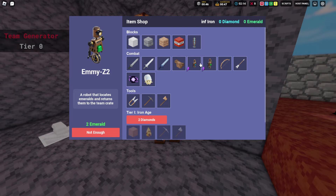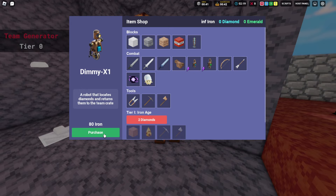If you go to the shop, you can see you have two different robots you can buy for yourself. The Demi X1 only costs 80 iron to purchase from the shop, and the MEZ2 will cost you two emeralds to purchase.